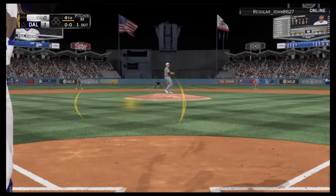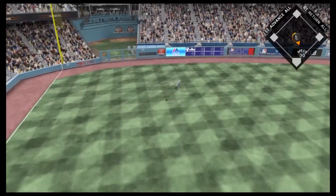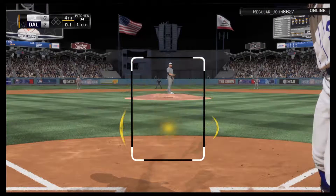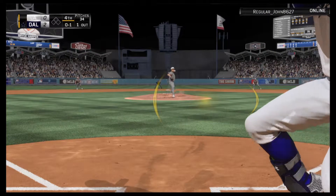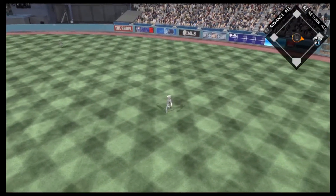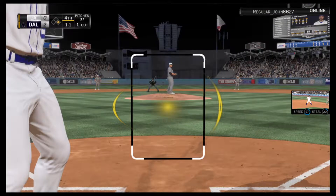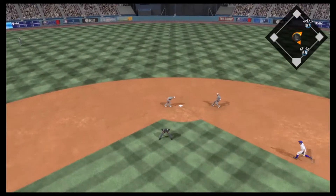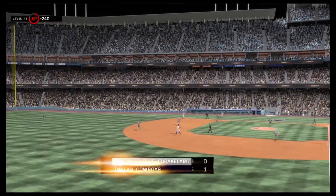We go to the bottom of the fourth inning — Paul Goldschmidt is hitting and gets a fastball inside, turns on it, and hits it deep to left field — that one is gone! Goldschmidt puts us up two-nothing. Very next batter, Bryce Harper once again gets a base hit to right field, looking like we'll get a rally going, but Jeff Francoeur grounds into a 6-3 double play to end the inning.